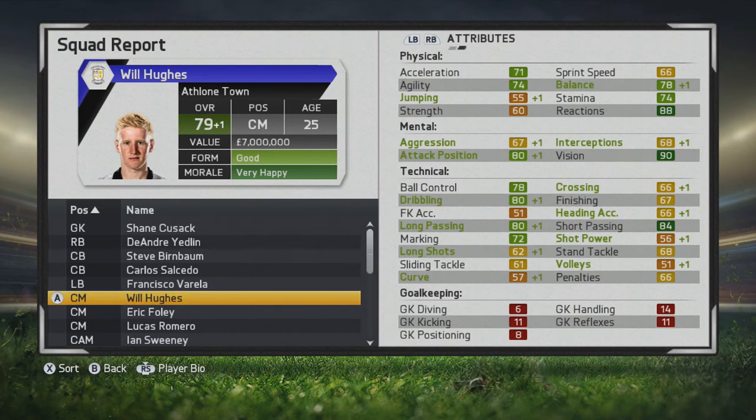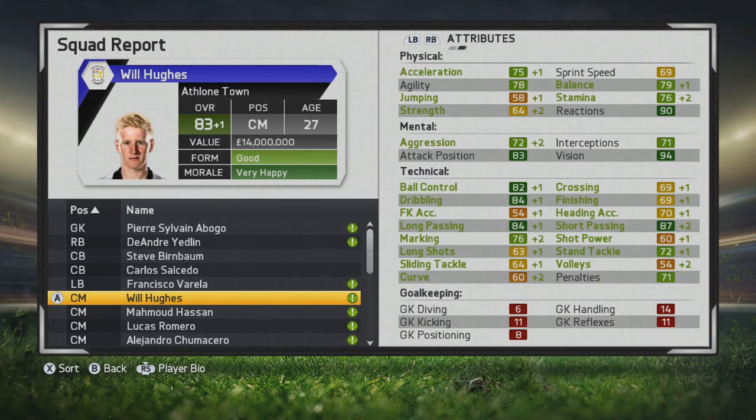Up to 79 overall at the age of 25 now. A lot of green there — passing stats, ball control, and dribbling looking very good. Marking is improving too, which is great to see if he's going to be more of a box-to-box type.